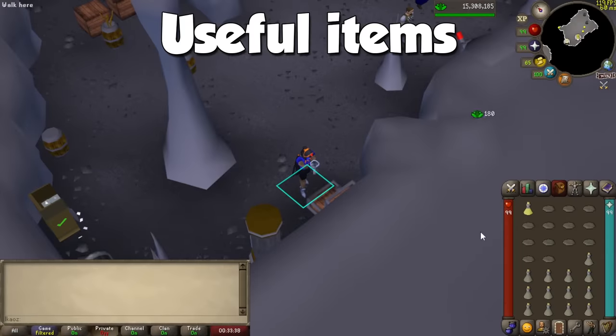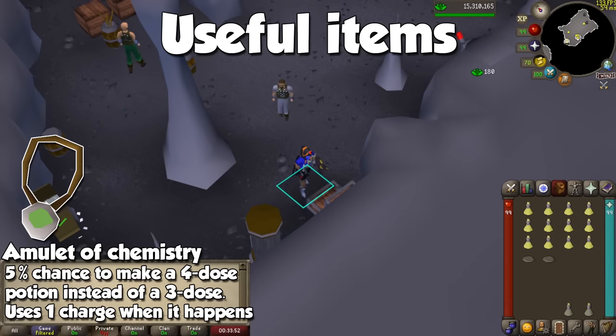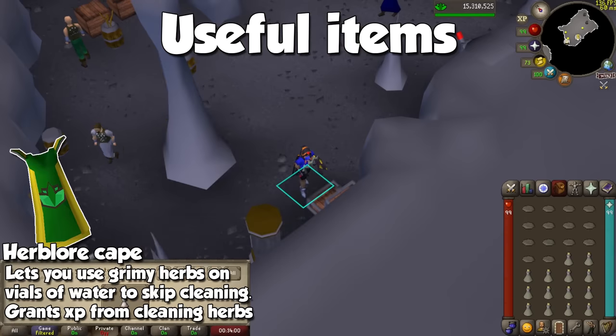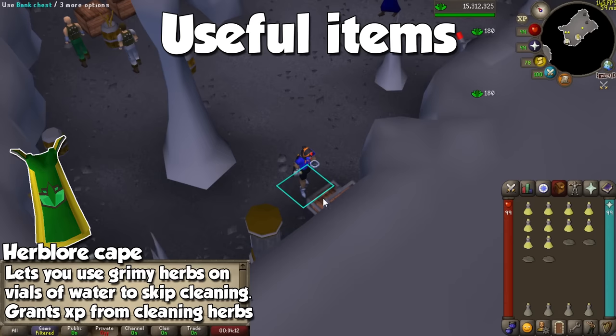For Herblore, we don't really have a lot of specific items to aid in our training. The only one that's going to provide slightly more profit is an Amulet of Chemistry. This Enchanted Jade Amulet will make it so you have a 5% chance to make a 4-dose potion instead of a 3-dose when combining ingredients. When this happens, the amulet will lose one of its charges, and when it reaches 0, it will crumble to dust and you will need to wear a new one. If you decide to train Herblore past 99, the Herblore Cape makes it so you can make a finished potion with the grimy herb — normally you may only do this with clean herbs, but because you're skipping this step, you're also gaining experience when performing said action.